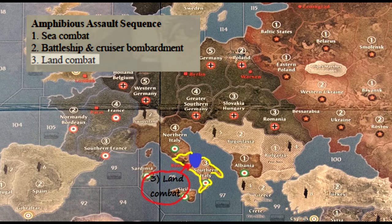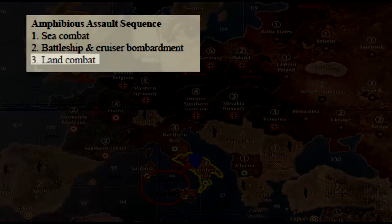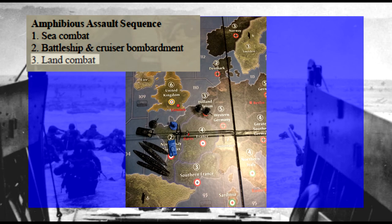And finally, land combat. Land combat here works much the same as in general combat, with a few minor exceptions. For example, the units attacking Normandy by ship cannot retreat back onto the boats, while the units attacking from Belgium can. Air units also have a choice as to whether they will partake in the sea or the land battle — aircraft cannot do both. And with that, we've concluded with Amphibious Assault.